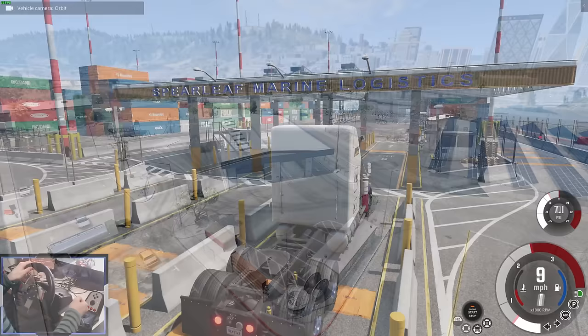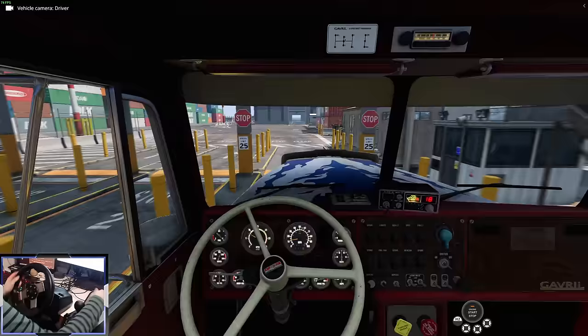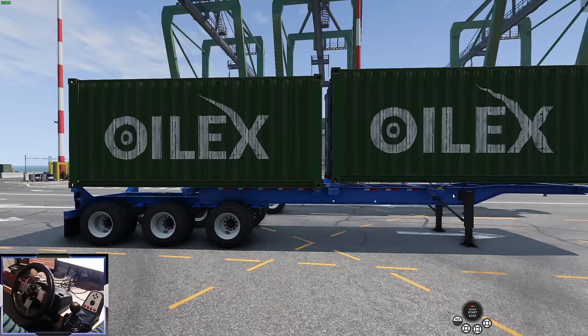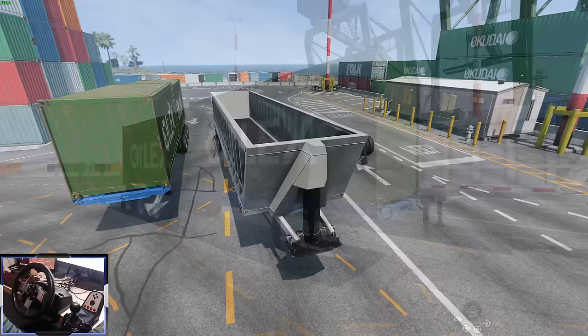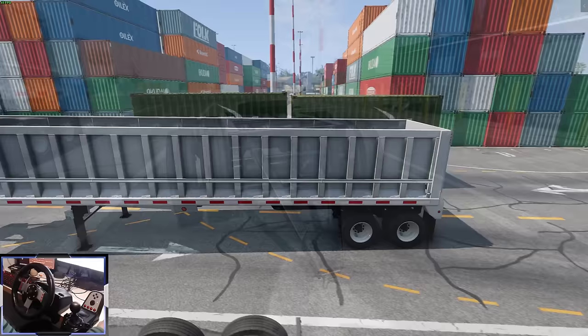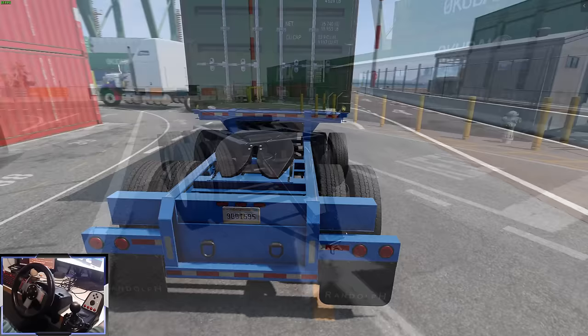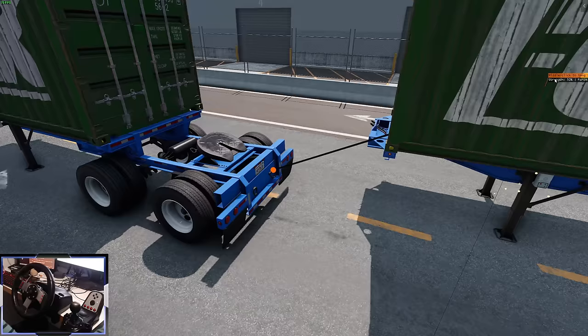Back at Spearleaf Marine Logistics — the port — let's have a look at some of the new trailers. There's a new container trailer where you can fit two 20-foot containers or one 40-foot container — I really like the look of the texture. There's also a frameless dump trailer, a 45-square-foot trailer popular in North America. And then the improved trailer dollies — you can use these to hook up multiple trailers into a land train. Some trailers come pre-configured with the fifth wheel at the back.